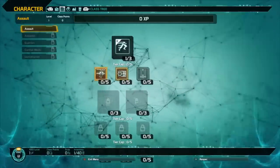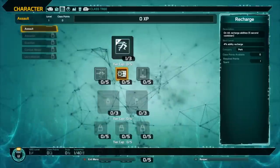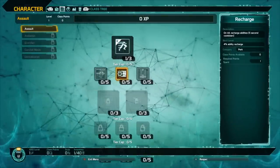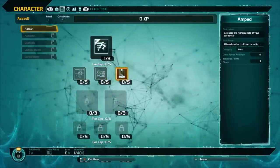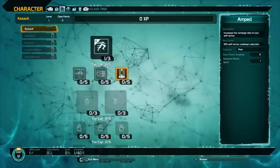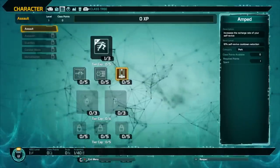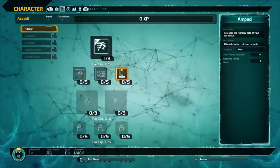You have three different perks: Quick Reload, which lets you reload faster while sprinting, going up to 30% faster reload speed. Then there's Recharge — on kill, you recharge your abilities, with a percentage reduction depending on points invested, but there's a five second cooldown. And then Amped, which increases the recharge rate of your self revive, decreasing the time it takes for your self revive to come back.